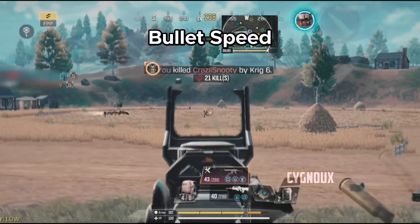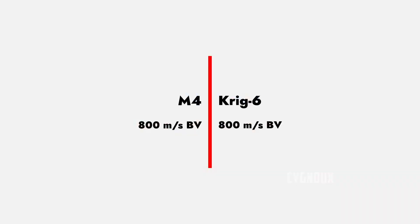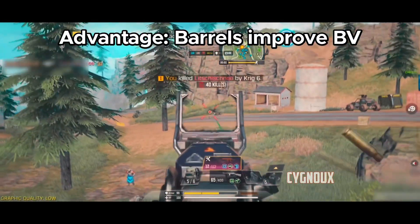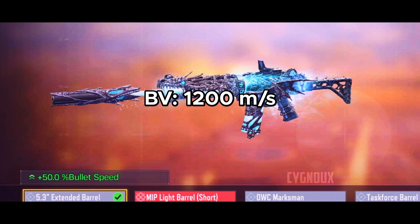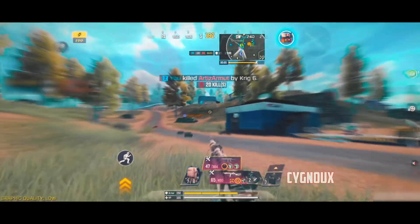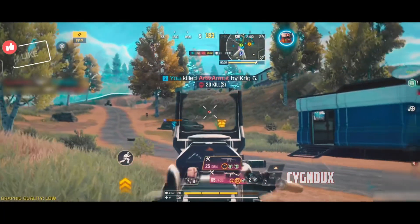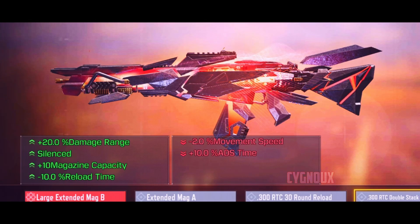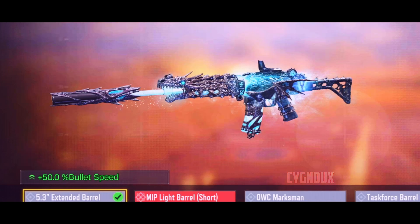Bullet speed is another important metric. Both M4 and KREG have the standard assault rifle bullet speed of 800 meters per second, but KREG has an advantage as barrels improve bullet speed. The extended barrel gives 1200 meters per second according to the game, though tested values are slightly slower and the difference doesn't matter much. This could be a bug, as KREG has bullet speed improvements in multiplayer like M13, but M13 does not improve bullet speed in BR with attachments — so we may see the same on KREG in future.